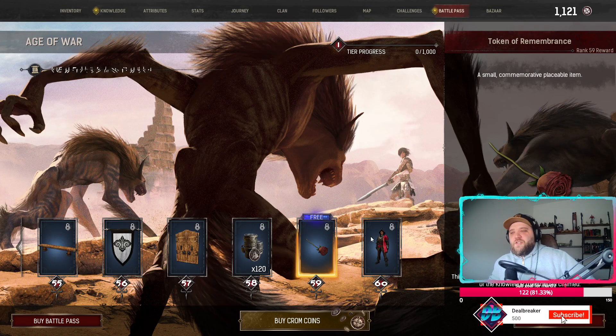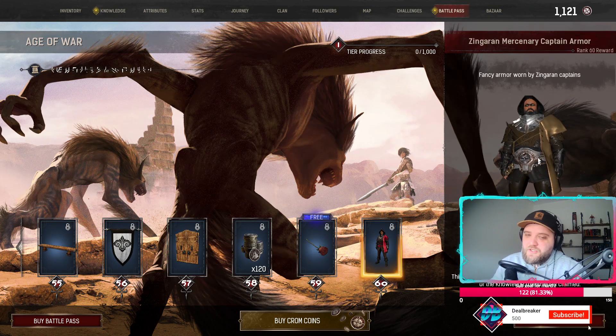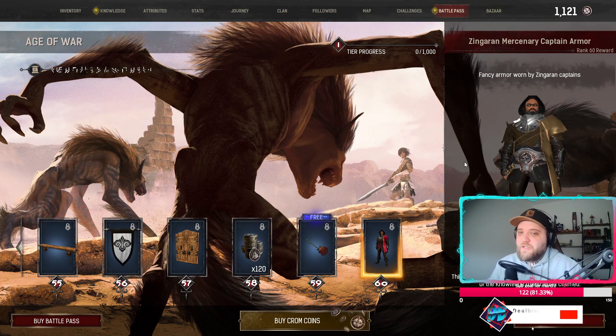We got some grinding to do, Susie. I have a 58. Why is the armor icon red and the preview is gold? Oh, it's because I changed the colors of my armor — it shows it in the battle pass. These are the colors of my armor but the original is red. I'm too scared to touch it right now otherwise it'll fatal error again — because Funcom, you know.